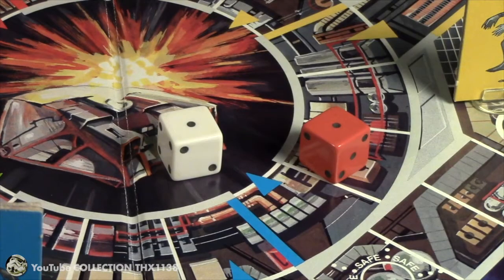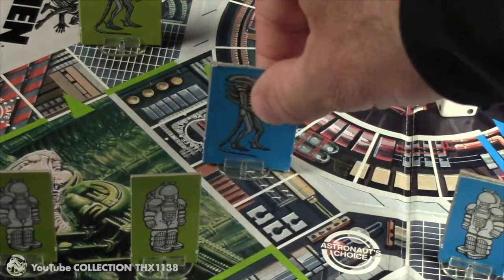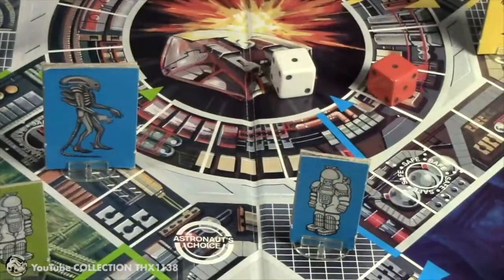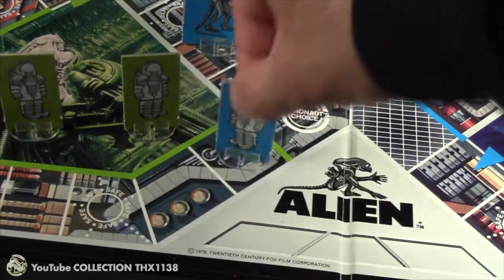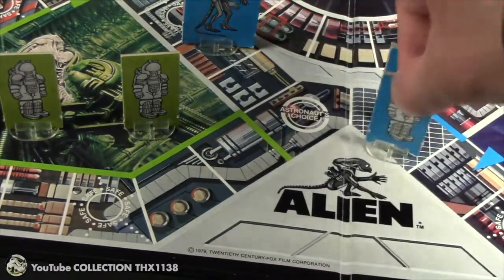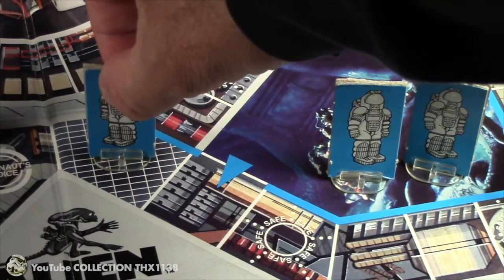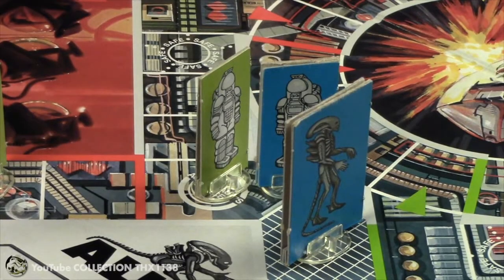Blue rolls a two and one, so he gets an extra roll. He moves his astronaut one space and his alien one space clockwise through the shortcut, then rolls again. A four and a three — he moves one astronaut four spaces to a safe space, then moves another astronaut four spaces. Danger — demonstrating the move options, I forgot to move the blue alien. It's never wise to leave an astronaut on the air shaft space, but it must be Ripley. We'll see why later in the game.